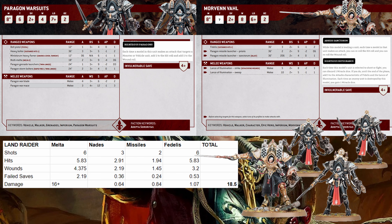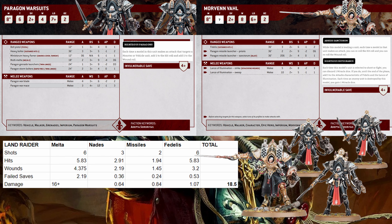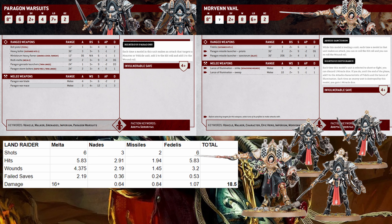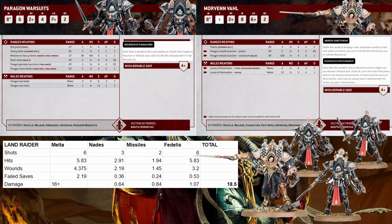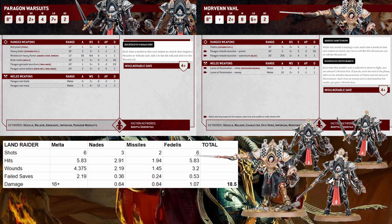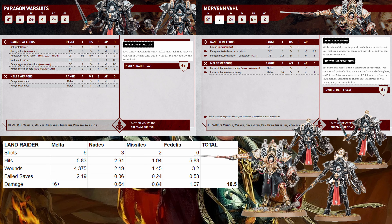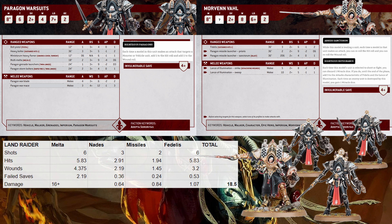We have grenades, which we throw before we shoot, and that's just three mortals to the land raider before we even shoot the melta. We didn't even shoot anything else. So the land raider is just dead — so that's cool. We didn't even need to shoot any of our other guns, we did not need to charge it, we just looked at the land raider, made a miracle dice happen, and it just died.